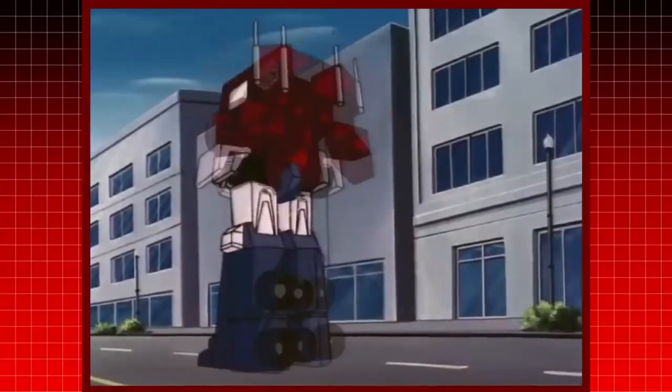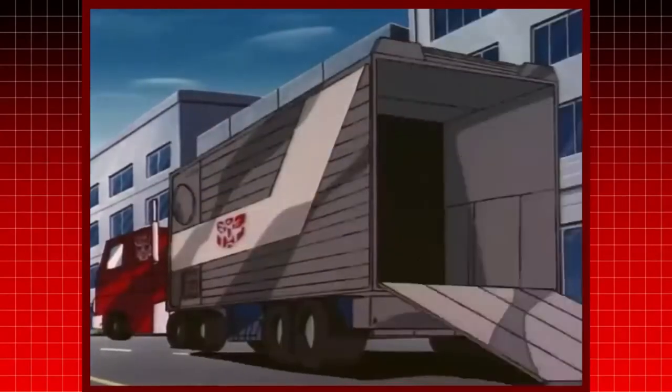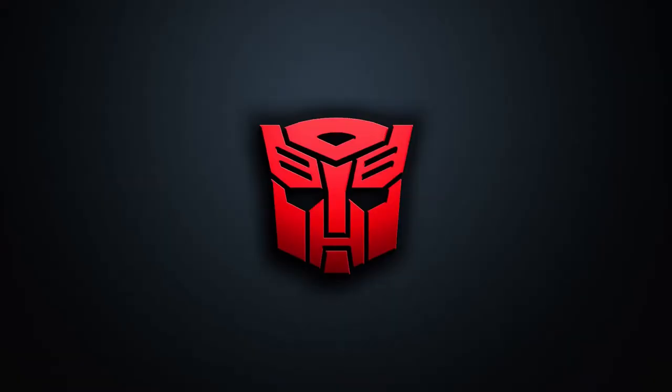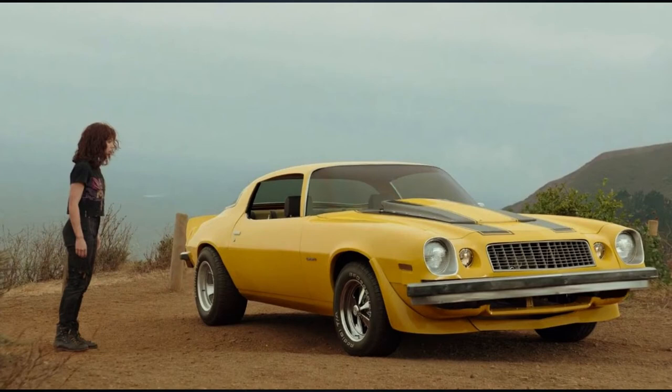That thing reappears and disappears just like it used to in the original 1980's show, and I am here for it. The next Autobot is the main character of the previous film, Bumblebee. He does not have much screen time in this trailer, but from the few seconds we were given, we can tell that the design is the exact same from the end of the Bumblebee Movie. He still retains his classic 1977 second generation yellow painted custom Camaro alt mode.